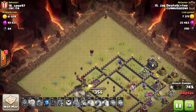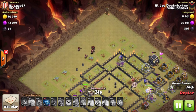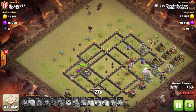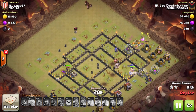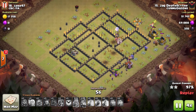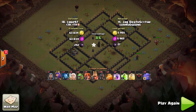Very nice job by Jag here. There's a troll Tesla up at 12 and from there it's just clean up. You can see his Queen is still at full health, and the healers switch over to healing the King. So both heroes were at full health after the raid ended.